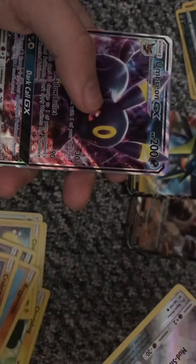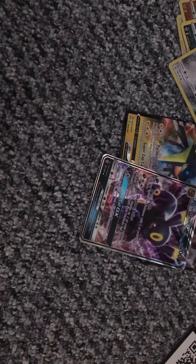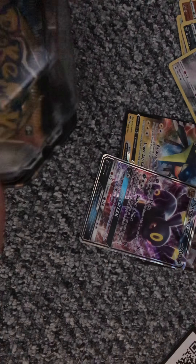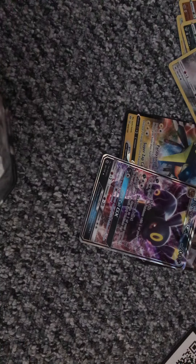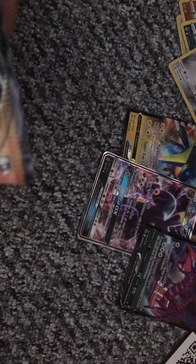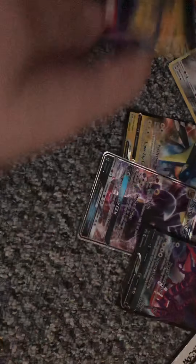Really good tin. Okay, next tin — the Enthramus tin, I think that's how you say his name. There he is, he's really, really cool. Code card. Darkness of Code, Sword and Shield, and Sun and Moon — again, Sun and Moon.